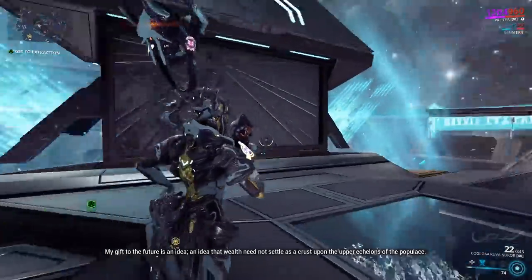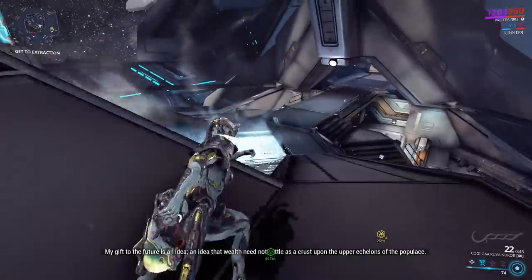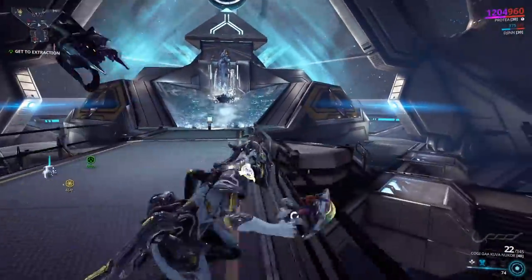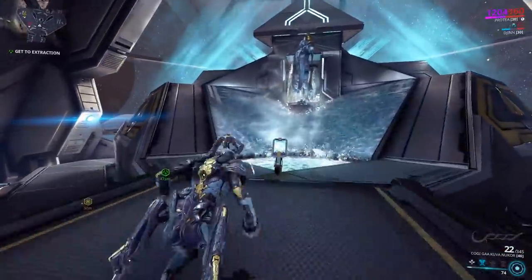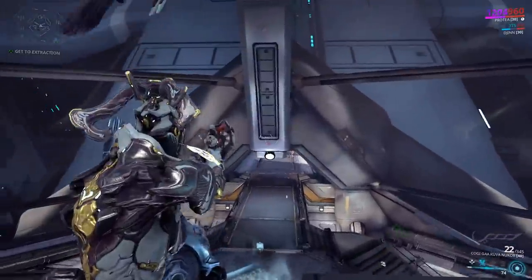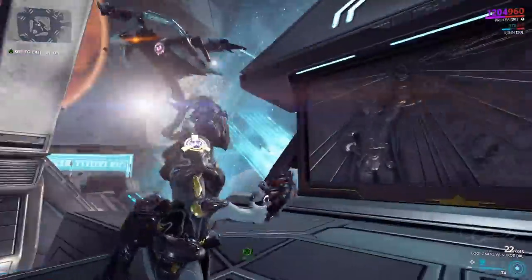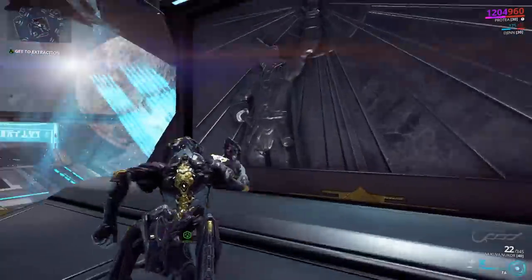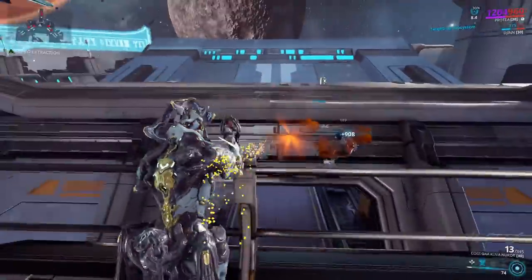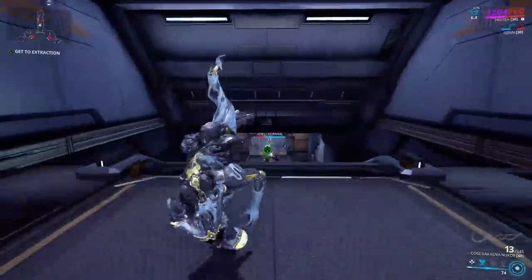If you want to read the lore and spawn everything else, you can find them by just finding this room. And it is so annoying to find this room — it really is. I've actually been sitting in that room back there, waiting for the Treasurer to spawn, to take him out so we can just run to the exit and be done farming these things.